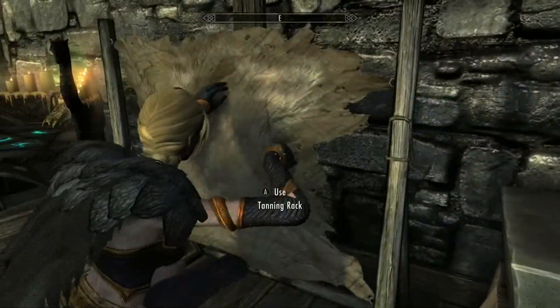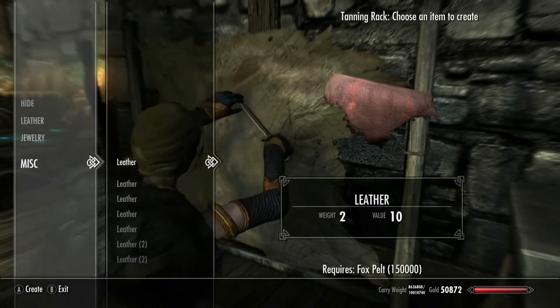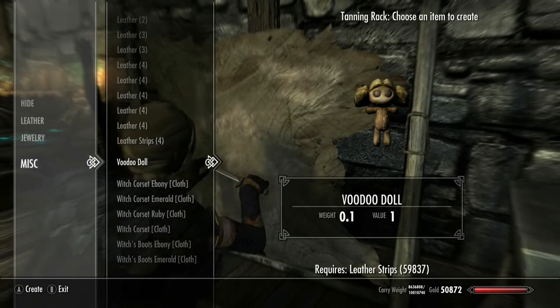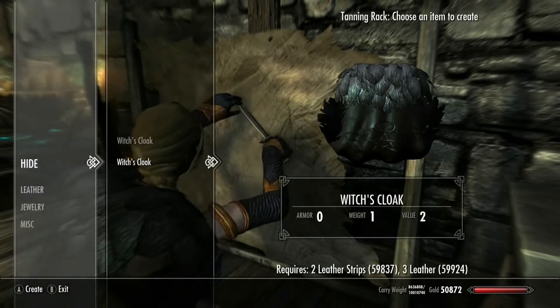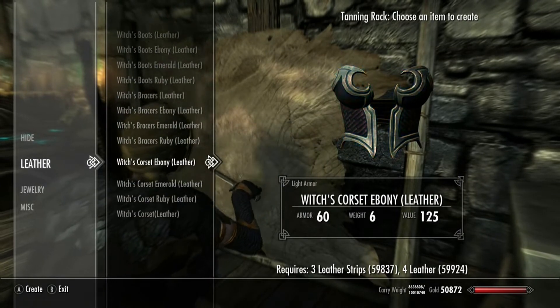If you go to the tanning rack, you're first gonna go under Misc, and there's gonna be a voodoo doll. You just need one leather strip in your inventory, and then you craft all this stuff up — one is the actual armor and the other is the cloak.